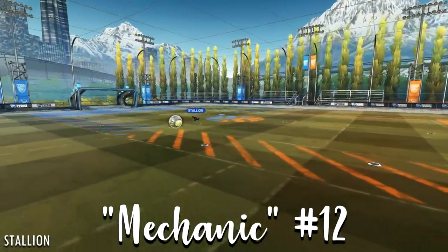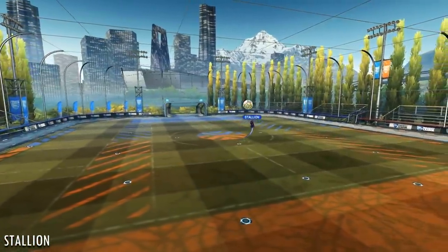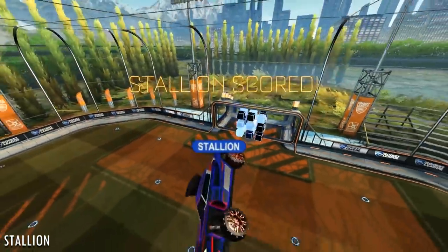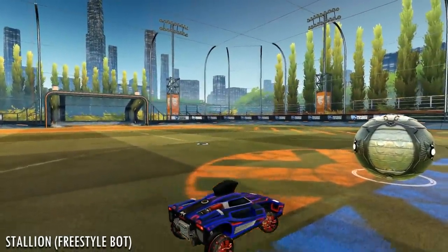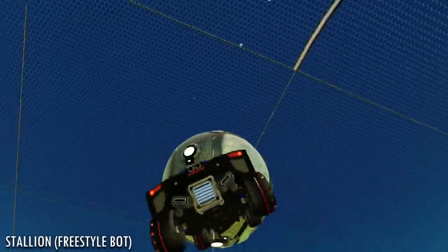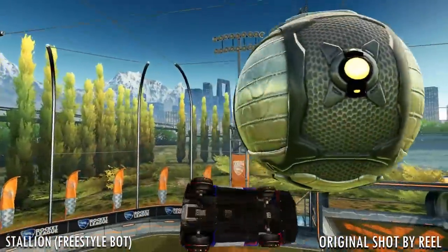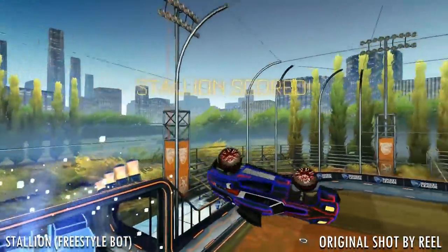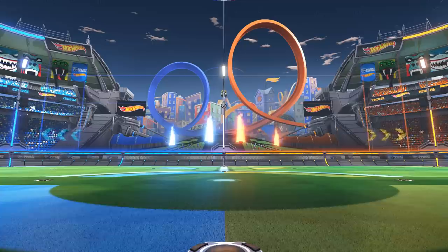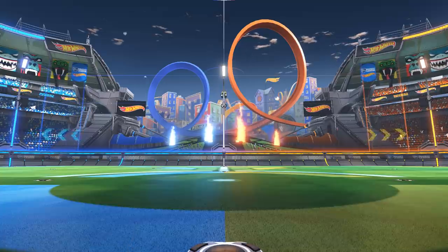For the last mechanic, it's so complex they don't have to name it — it combines a turtle, air dribble, plan B into bounce, air dribble, double flip reset. It's performed by a bot that can copy a real player's movements. Swish takes the win overall, and wins a free copy of Rocket League — available to download at the Epic Store. Though, as the joke lands, it's already free. Thanks for doing this, guys. That was fun.